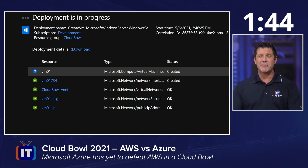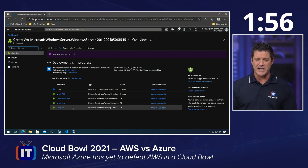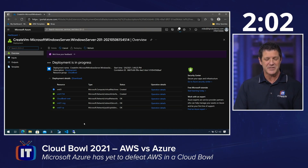It's creating the network security group, the network adapter, the public IP address, the virtual network, the subnet, and attaching that. The last thing it's doing now is creating the virtual machine itself, creating those disks, getting it all set up. We are close — we don't have much left. Hopefully Adam's getting a little bit nervous at this point.